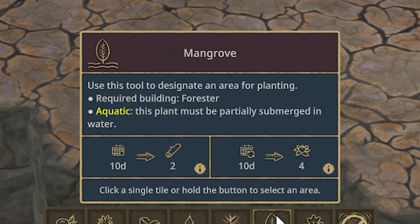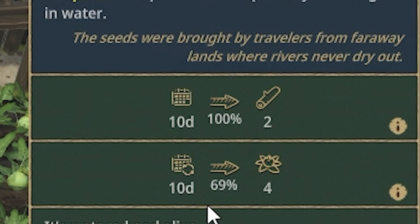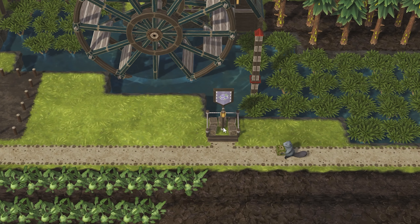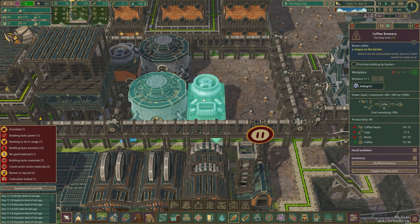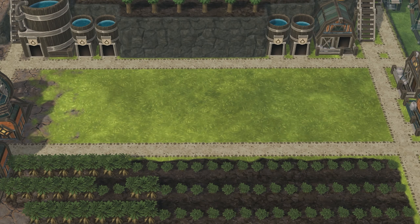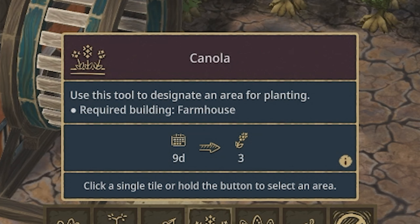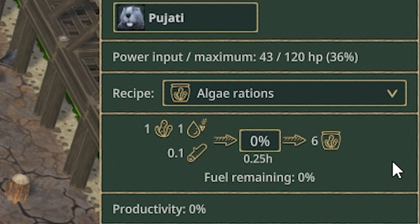You can now also grow mangrove trees, which you plant underwater, and after 10 days you can harvest it for two logs. Or if you wait 10 more days you'll be able to harvest the berries that grow on it, which can be done using a gatherer. Coffee bushes are a thing now as well and they're used to make coffee in a coffee brewery. The last new crop added to the Iron Teeth is canola, used in the oil press — it takes nine days to grow and the oil can be used for processing eggplants and algae in the food factory.